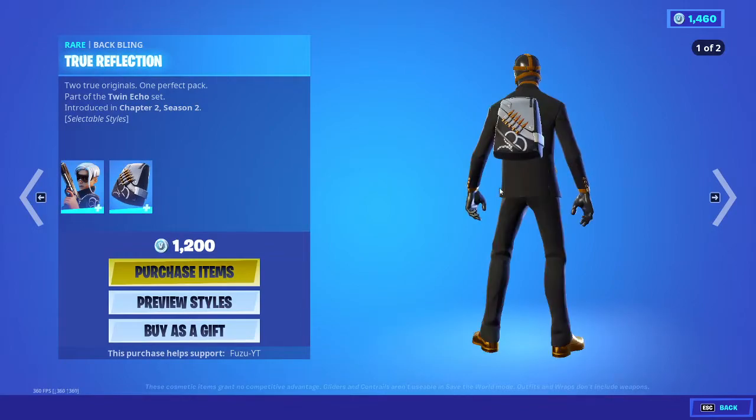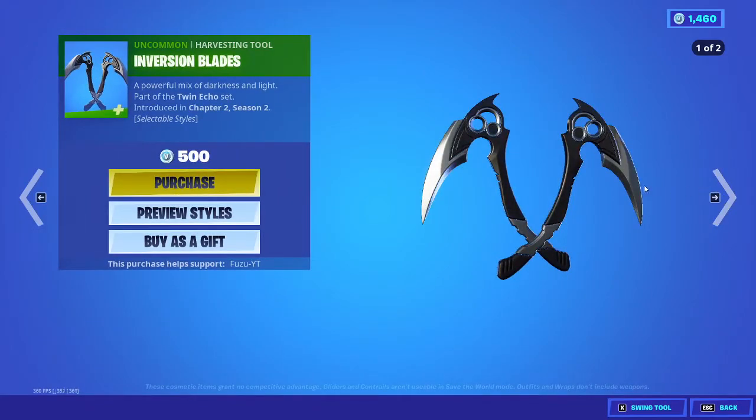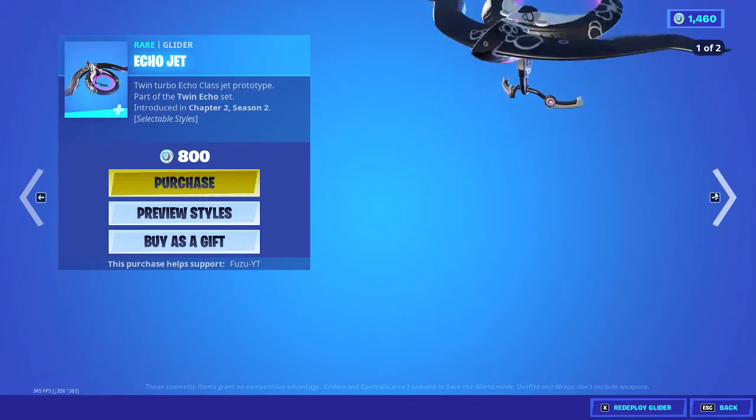Echo's back with the backbling True Reflection, the Inversion Blades, and the Echo Jet Glider.